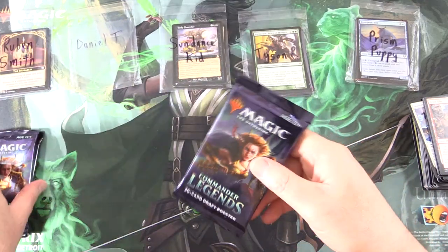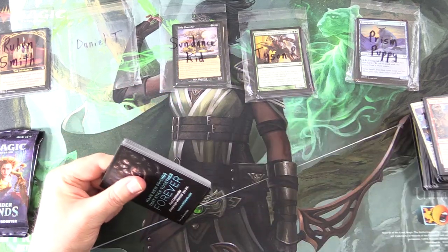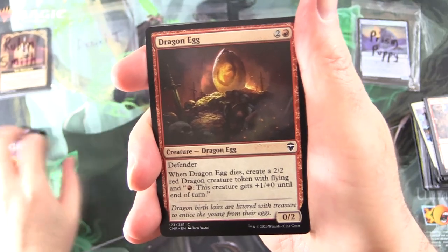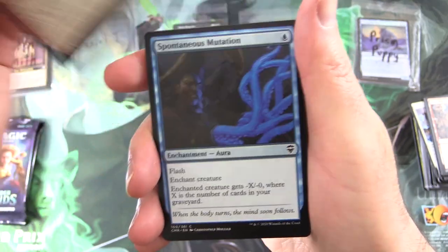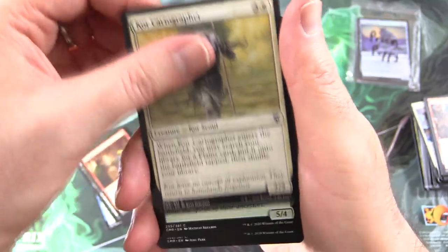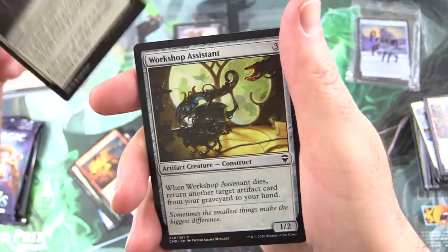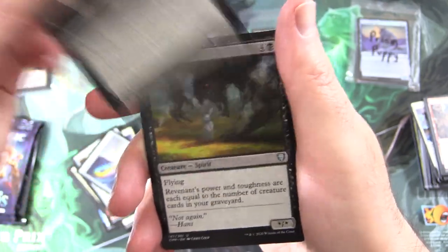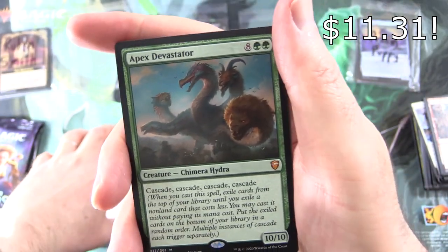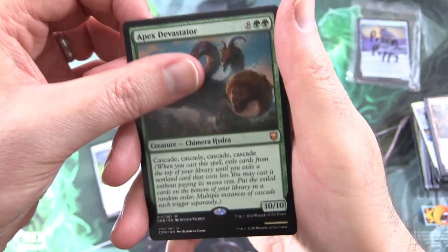We have Daniel T — we've got Mystery Booster and two packs of Commander Legends. Thank you for being a patron. You know what would be the cherry on top? The Jeweled Lotus — we'll keep our eyes peeled. Dragon Egg, Spontaneous Mutation, Dispeller's Capsule, Corpse Churn, Renegade Tactics, Cosi Cartographer, Silverback Shaman, Seer's Lantern, Eyeblight Cullers, Fiery Cannonade, Sky Whaler's Shot, Workshop Assistant, Prophetic Prism, Null Caller for the Uncommons, Brass Herald, and a Mythic — Apex Devastator! A 10/10 for 10 — Chimera Hydra. That is a ridiculous card.